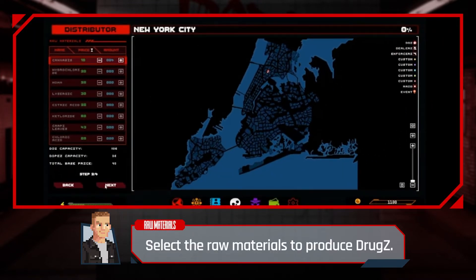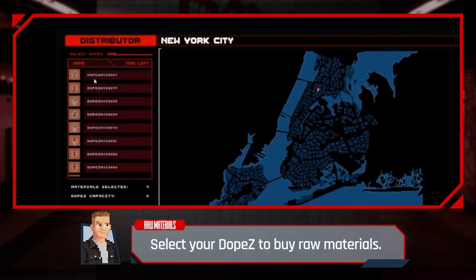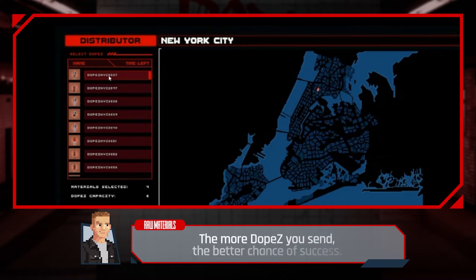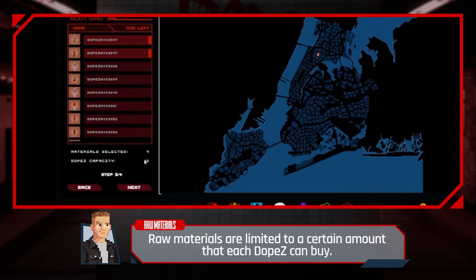Select the raw materials that produce drugs. Select your dopes to buy raw materials — the more dopes you send, the better chance of success. Note that raw materials are limited to a certain amount that each dopes can buy.